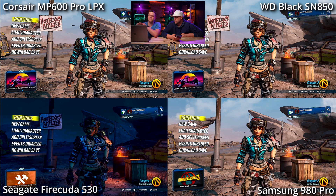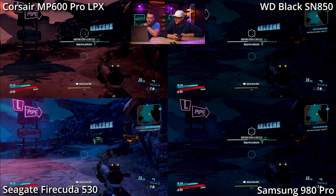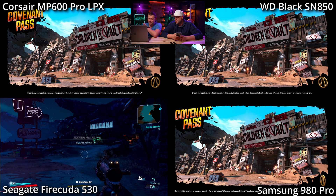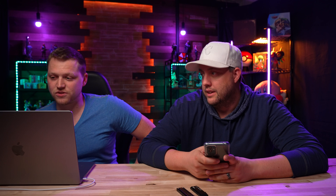Now what we're gonna do is load — go to continue game in the same exact spot in Borderlands — to see how long it takes to actually load a save file. And go. Firecuda really won that one. Firecuda is all about the marathon — it's not how you start but how you finish. Firecuda was definitely faster. Then Corsair second. Actually WD and Samsung are tied — two and two. And then Corsair gets three.